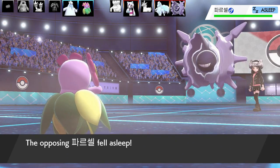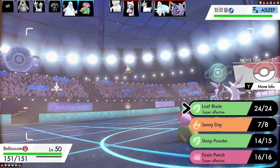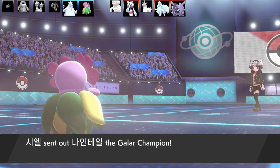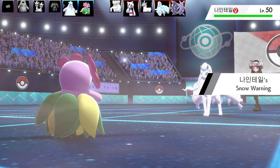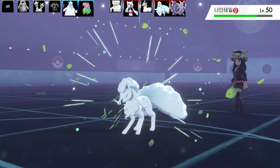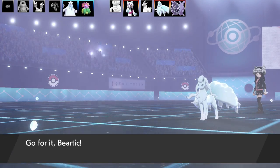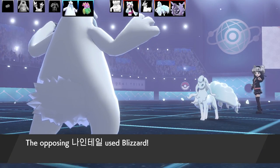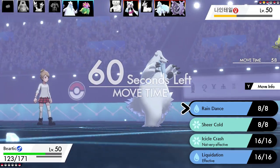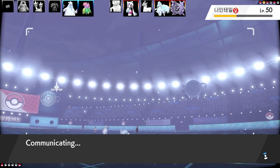If I didn't use my Dynamax up at the start with Beldum, I could have gone for Max Knuckle and got Grassy Terrain up — but it is what it is. Ninetales swaps back in and gets hit by Leaf Blade. The problem is Ninetales brings back Snow Warning and Hail. I thought they'd go for Blizzard, so let's swap into Beartic to take the Blizzard — not very effective — and then set up Rain Dance. I know I can probably survive one Moonblast, but two would be dicey, so I've got to change the weather right away.